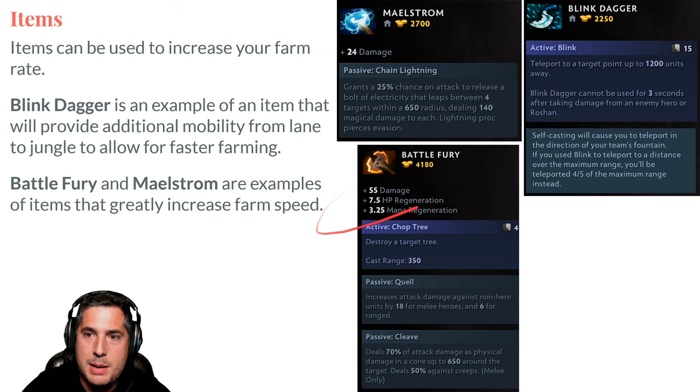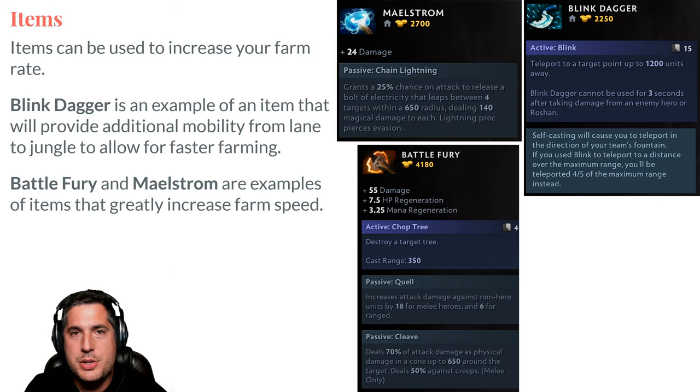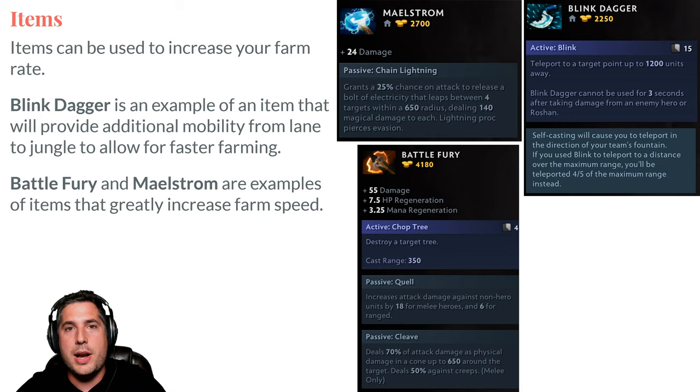Maelstrom is the same concept. That lightning that gets released scales very well with attack speed — that's why you see it often on Snipers and Drow Rangers. Maelstrom allows you to proc 140 magical base damage that leaps between all the creeps around you, whether neutral or wave creeps, so you're able to clear waves significantly faster, increasing your farm rate.